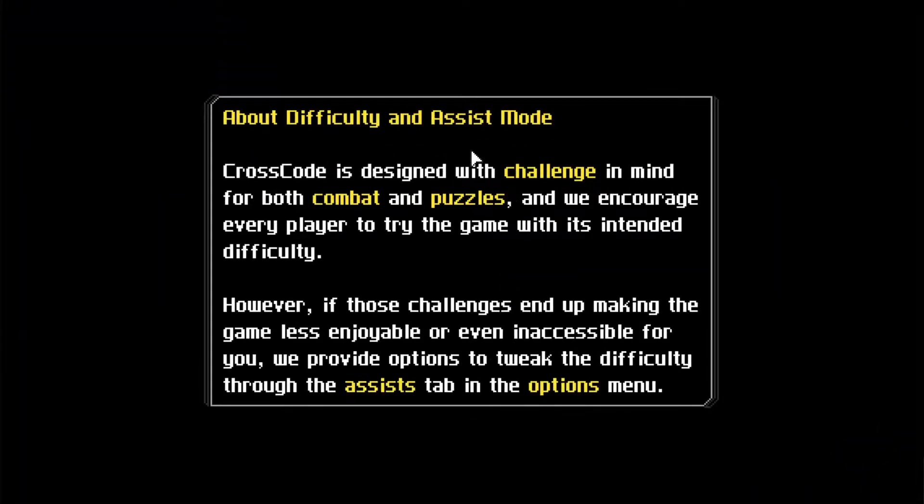I'll talk about the things I know while we're playing to save time. About difficulty and assist mode: CrossCode is designed with challenge in mind for both combat and puzzles. It adds depth that's absolutely amazing. The combat is really smooth and really nice. The game encourages every player to try the intended difficulty, but if those challenges make the game less enjoyable or inaccessible, there are options to tweak difficulty through the assist tabs. We will be playing on normal.